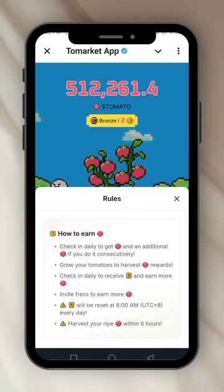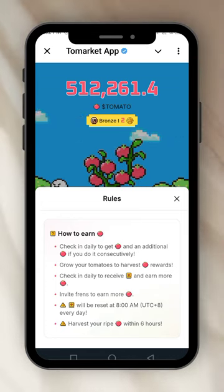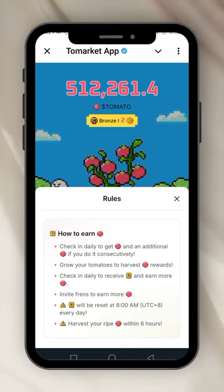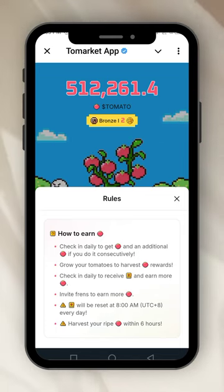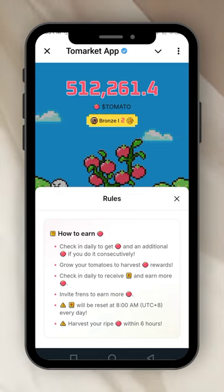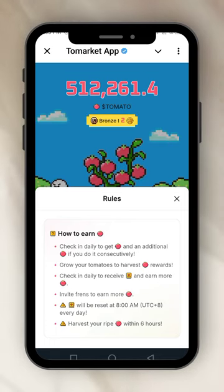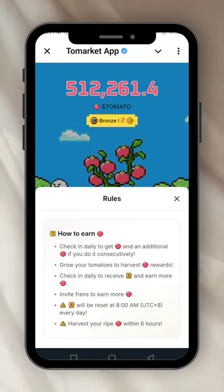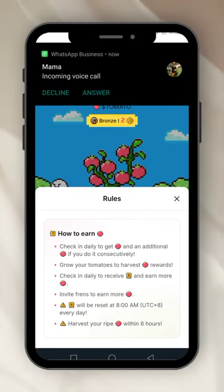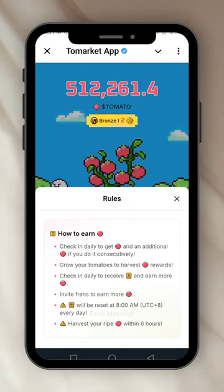This is the question mark — if you click it, it tells you the rules: how to check in daily to get Tomato, earn additional Tomato if you do it consecutively, grow your tomatoes to harvest and earn rewards, check in daily to receive tickets, and invite friends to earn more. The counter resets every 8 a.m.